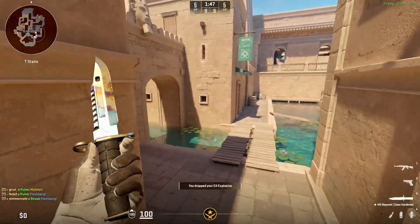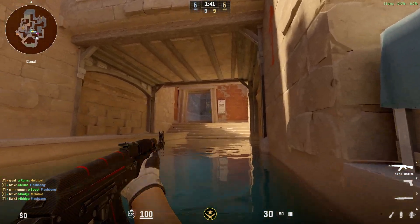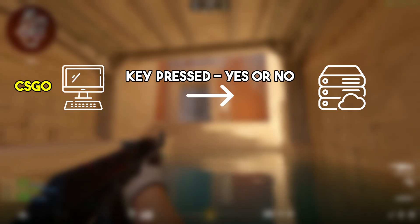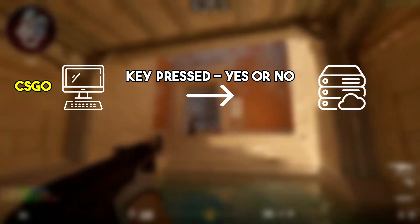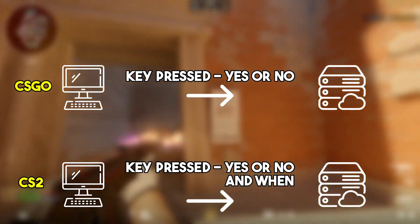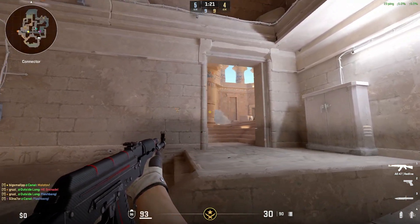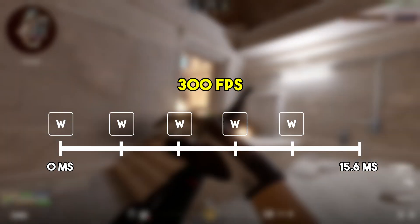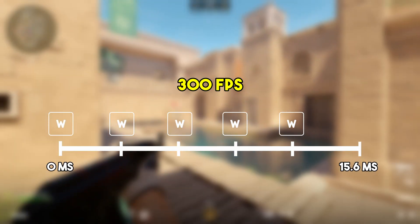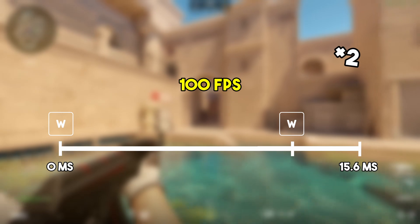Ironically this becomes harder the higher your framerate is, since CS2 can then poll for inputs more frequently. In CSGO without subtick, every 15.6 milliseconds you send a packet to the server containing the info whether you press W or not, whereas for subtick this packet contains the additional information of how long after a tick you press the key, and based on this your movement is calculated which affects the trajectory of your smokes. So in CS2 at a framerate of 300, or 3 milliseconds between each frame, you'd have 5 different timing windows per tick where you can press W, all of which will make your smoke land in a slightly different spot. Whereas at a framerate of 100, or 10 milliseconds per frame, you'd have just one timing window per tick.